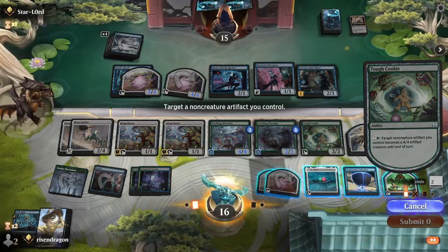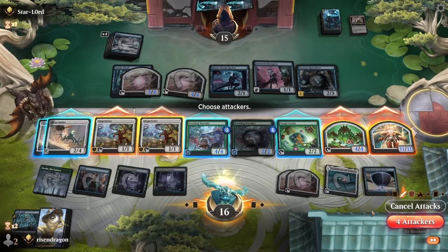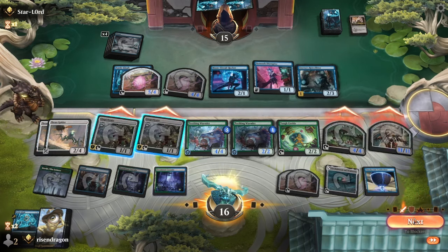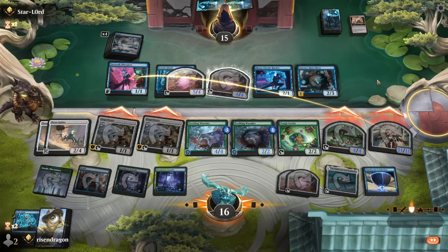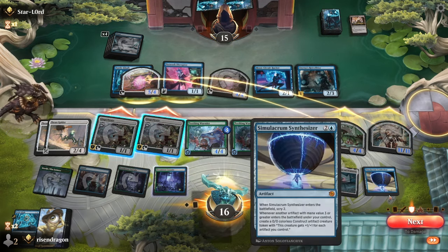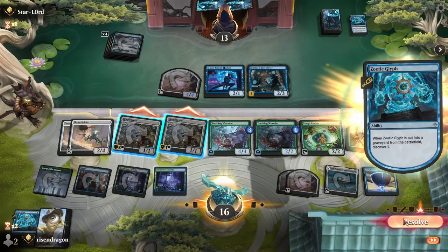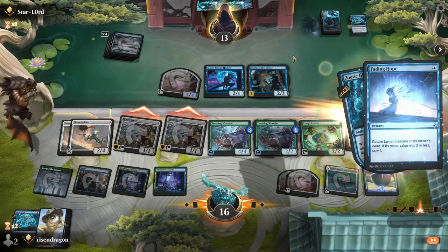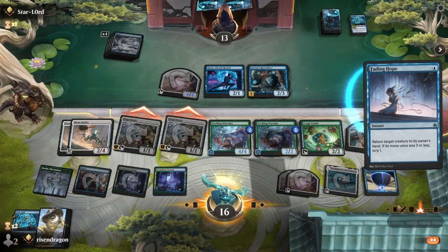This becomes... becomes that. Yeah, let's swing with these. The reason I'm not swinging with that is I want to leave that behind. Yeah, that's okay. So they'll Discover something. Okay — Fading Hope. Why do you fade back the big massive token? That is what it is.